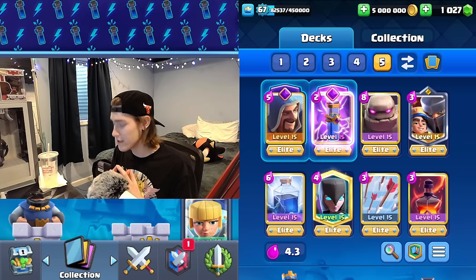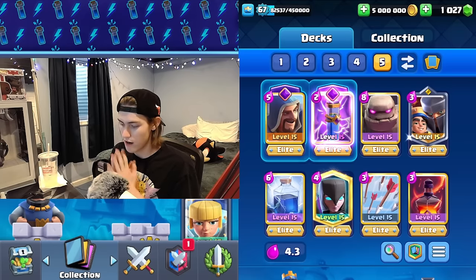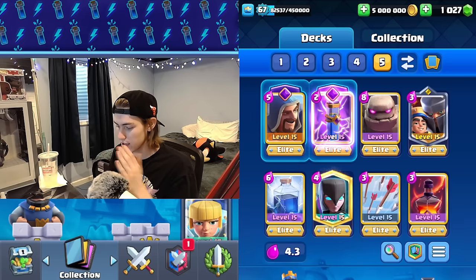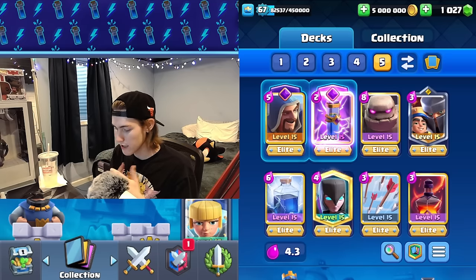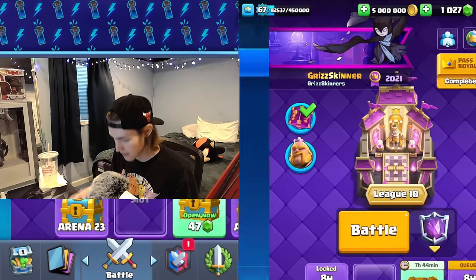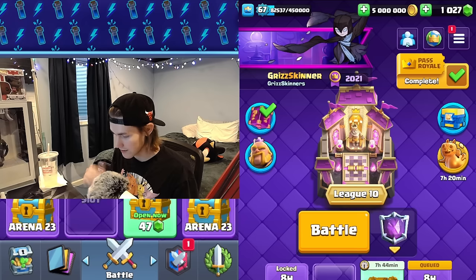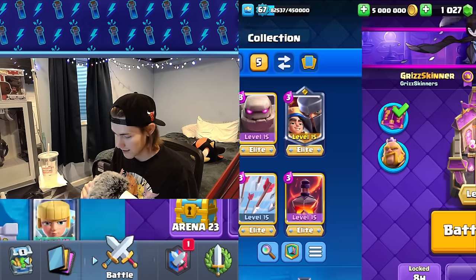The deck we're going to be using in today's video is unconventional but it does work. It is a quad spell golem deck with the evo wizard, evo zap, lightning, arrows, void, night witch, little prince, and golem with the dagger duchess tower. We are ranked 2896 in the world with this deck.